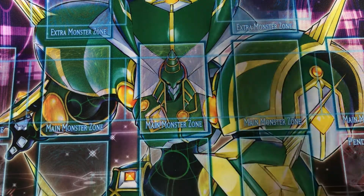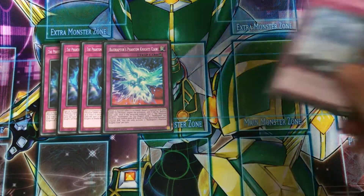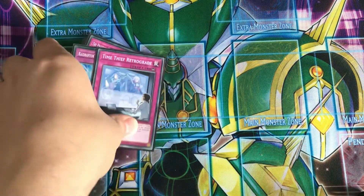The traps: three Shade Brigandine — another extender — one Phantom Art's Claw, the counter trap, and one Time Thief Retrograde, which is a good way of negating Dark Ruler No More and dodging it.